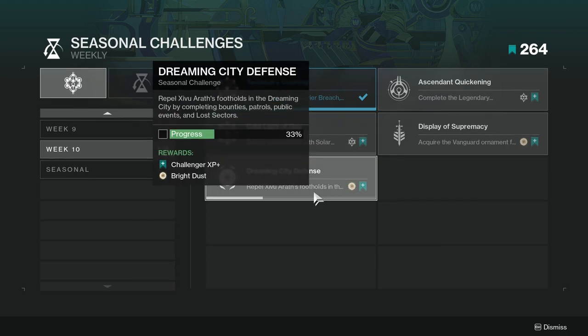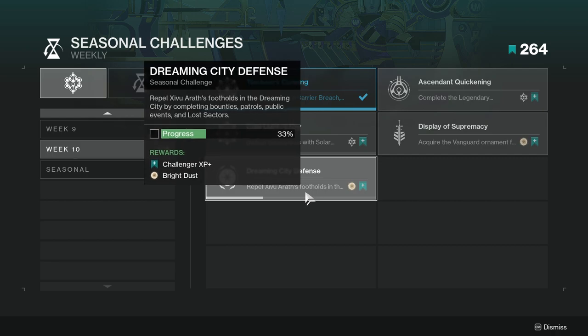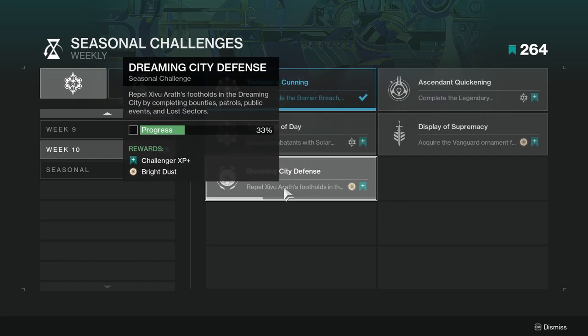And last but not least, Dreaming City Defense — repel Xivu Arath's footholds in the Dreaming City by completing bounties, patrols, public events, and lost sectors. This one's going to be probably the most annoying, however you feel about bounties, patrols, public events, and lost sectors. For me, it's whatever. I already have 33%, most likely, because I did a lot of it during the first week. But this is not going to be too hard, just a little annoying.